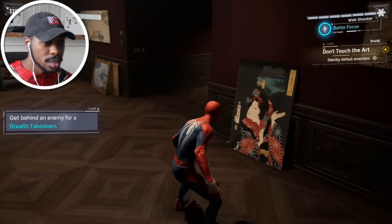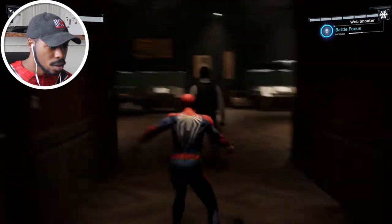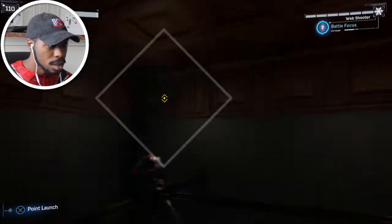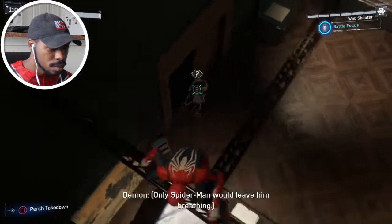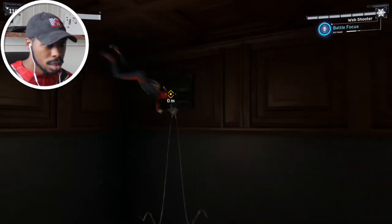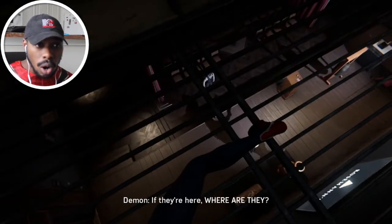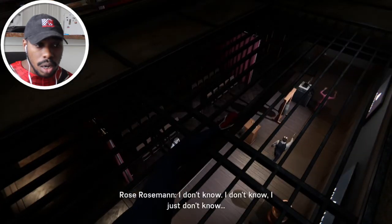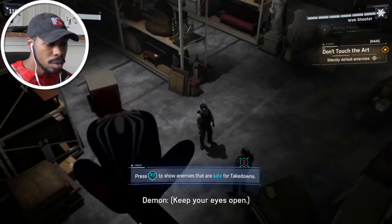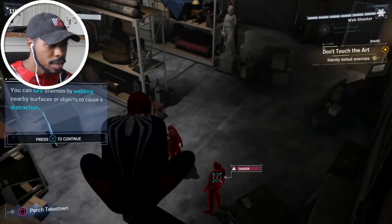It's crazy how we're still in tutorial mode. Quiet, quiet, quiet — you stay quiet now. Someone's coming. Come here, buddy. One, two — who else is here? 'I swear she must have the file.' 'Roseman!' Whoa whoa whoa — if they're here, where are they? 'I don't know.' Yo, we need to do something quick — bad guys are getting ready to be bad. You can lure enemies by webbing nearby surfaces or objects to cause a distraction.